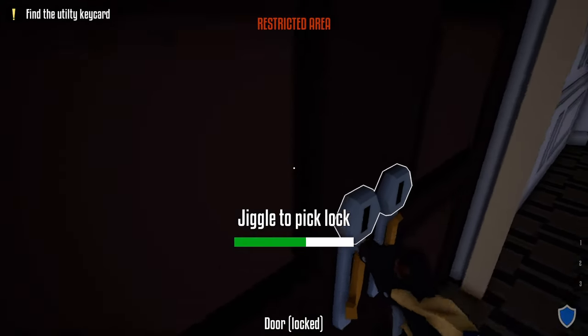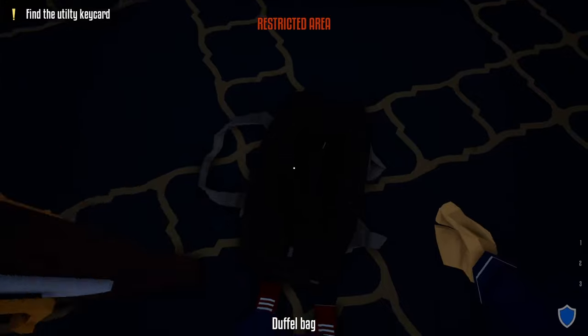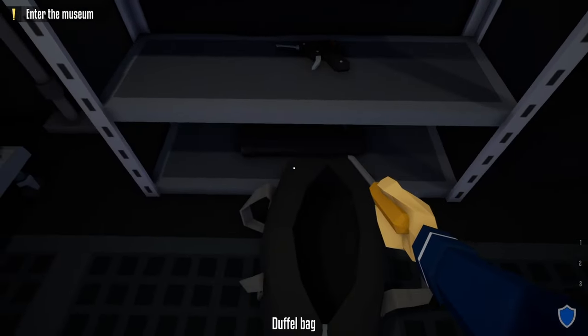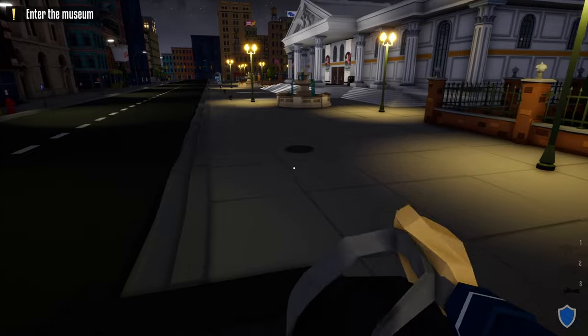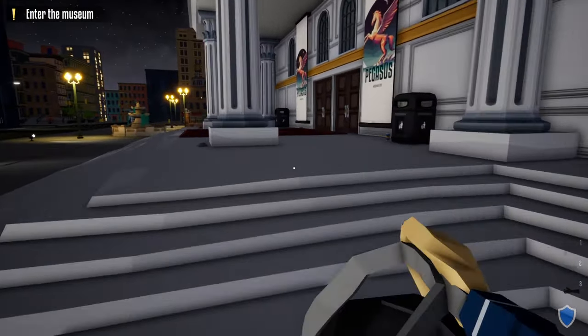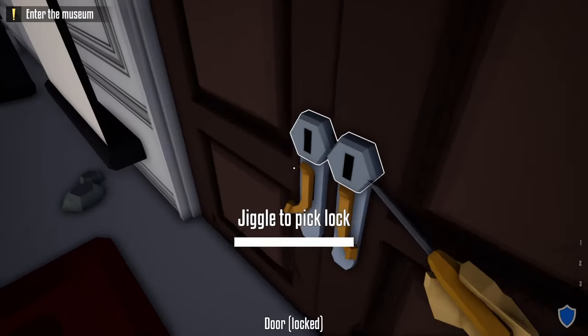The first method is the noob way. The only tools you'll need are a lock pick and a suppressed weapon. When we first start this heist, grab your kit, grab a duffel bag and your lock pick, then from the truck head to the front of the museum.